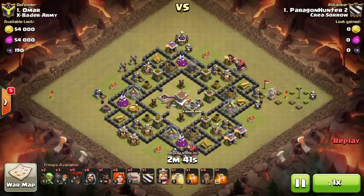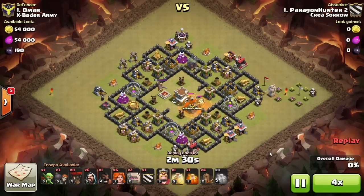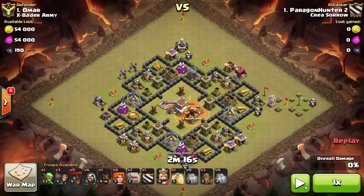I'll start the replay right now, going at 4x speed because nobody wants to watch poison spells in slow motion. The dragon is almost down. I'm always using Earthquake spells — you can use any level because four Earthquakes will destroy every wall. I decided to Earthquake open this area and then make a funnel. I'll drop a golem on each side with my wizards so the Valkyries can path right to the core and destroy it.